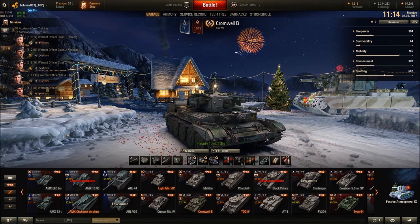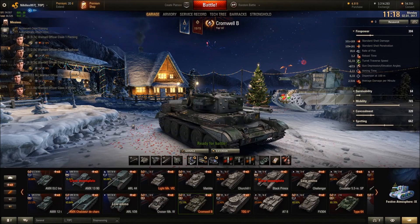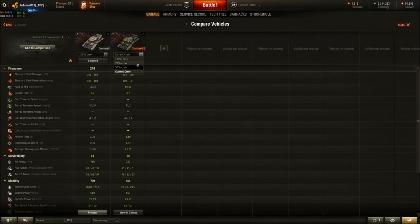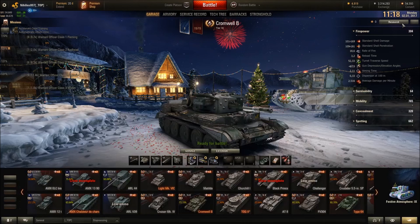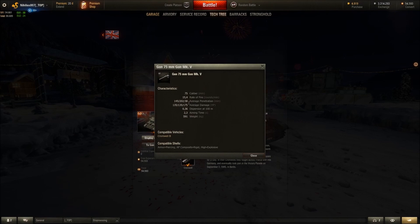I wouldn't call this a review, but just a summary of why you need a Cromwell B in your life, because this is one hell of a tank. First up, firepower. The Cromwell B's firepower is identical to the standard Cromwell's firepower. As you can see in the comparison, it's just identical in every way. You get pretty good 145 pen on standard rounds with 135 damage, which is not bad for a tier 6 medium.